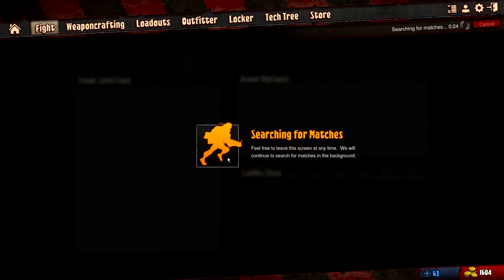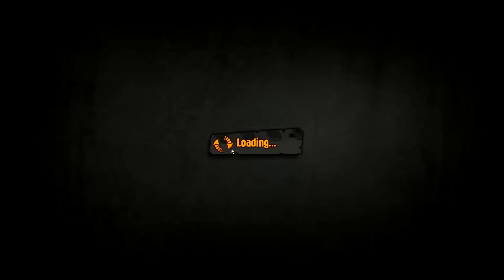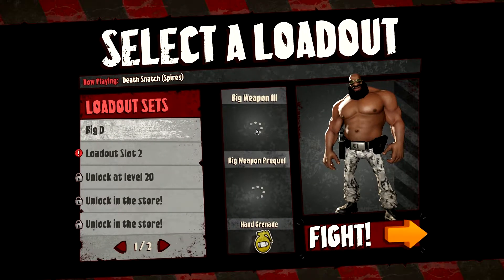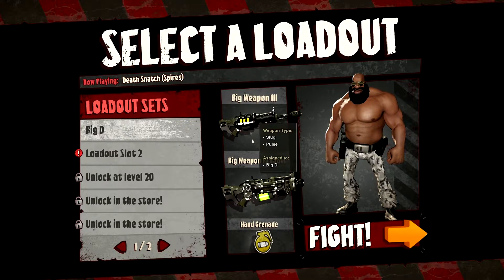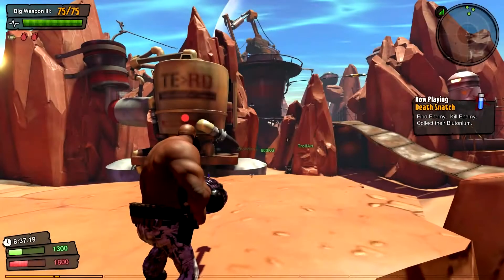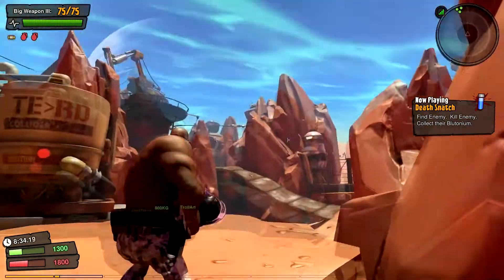I don't know exactly what you do with coins — I think you use them for buying clothes, but we don't need to worry about that. I want to level up and get my 5,000 blutes at the next level. Searching for a match — sometimes it takes longer. Music's pretty good, it's fitting for the game. There we go, we've gotten in a match. We have our pimped-out guns — this is the Big D loadout, with Big Weapon 3, Big Weapon Prequel, and a hand grenade.